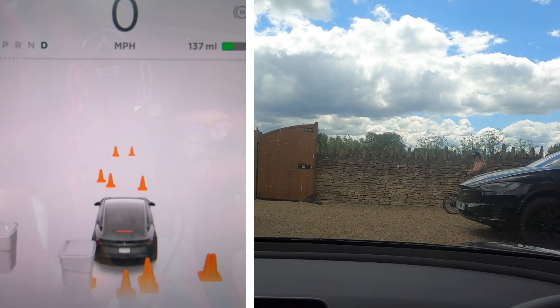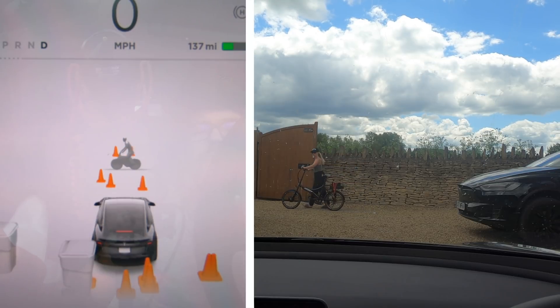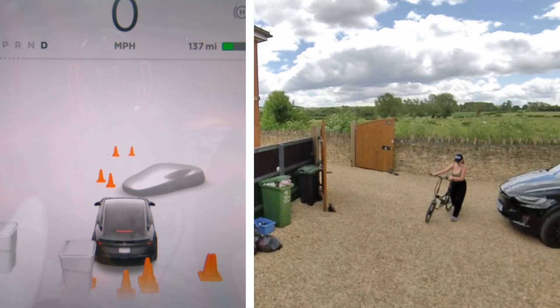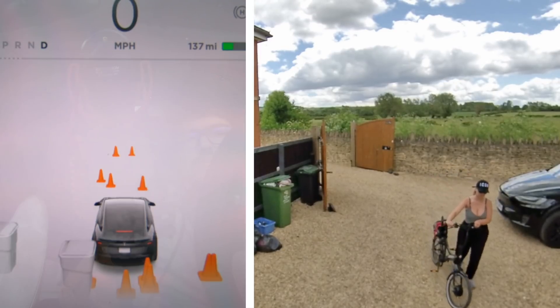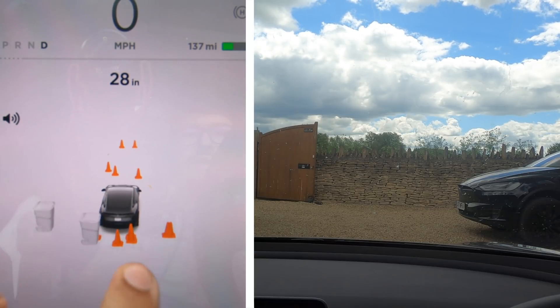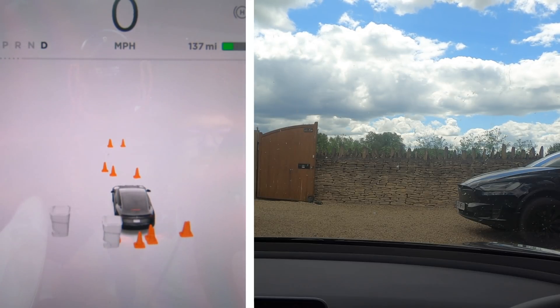Holly's going to walk past with a bike here — let's see what the car picks up now. It is in fact showing a bike and it does show her going in the correct direction. That was really quite impressive. Let's see what it looks like if she comes back to us with it — if she comes at the car will it show the difference? Now this should show a person and a bike in theory but it showed a car. Now it's showing a person walking away from us. It did pick up a bike for a split second, then it put it into the radar sensing mode as she came past.